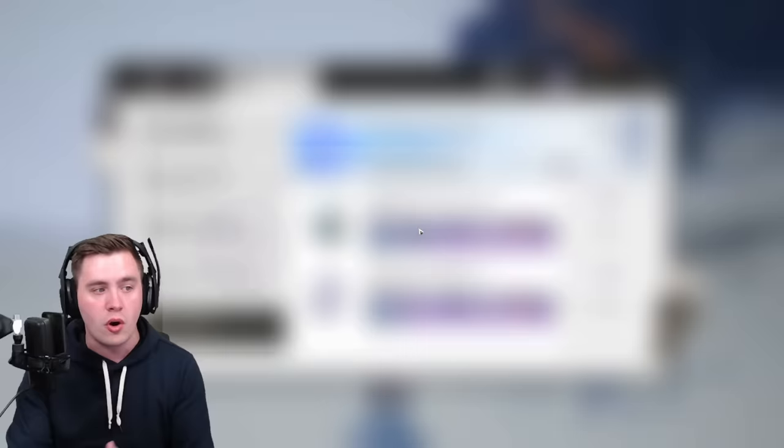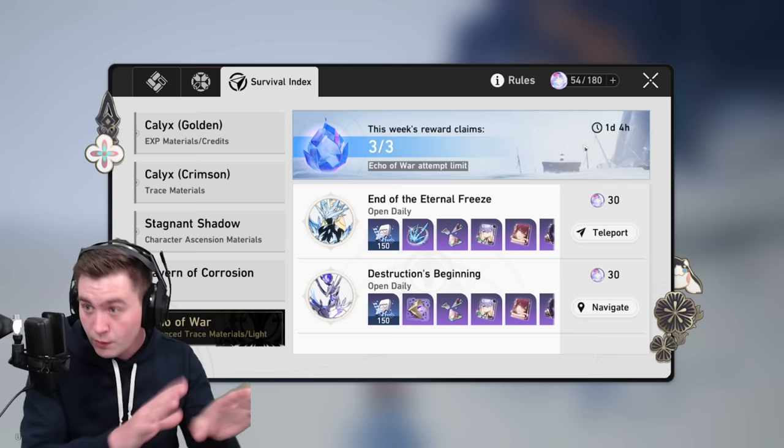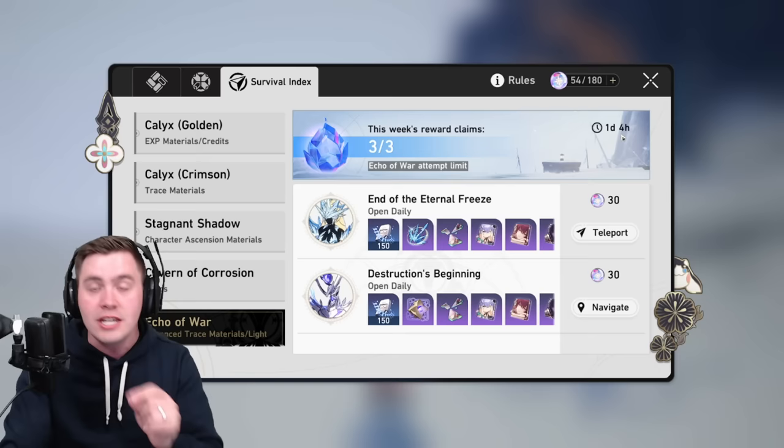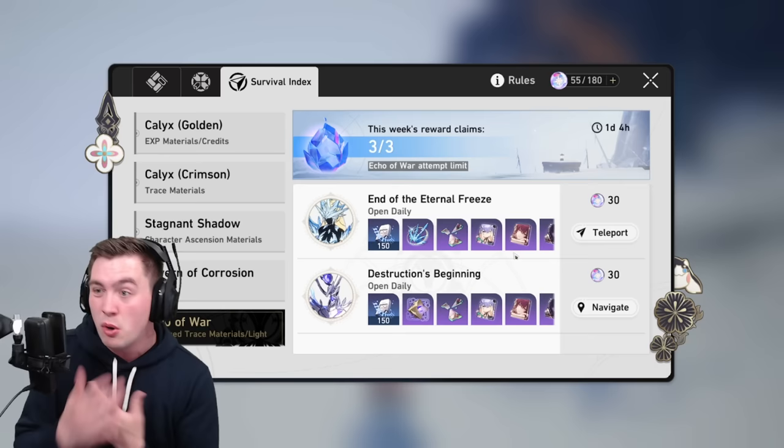Priority one each week is to fight the Echoes of War bosses, because these drop talent level-up materials, and this is one of the biggest guaranteed boosts of damage in the game. But you can only do it three times a week. My recommendation: push your Trailblazer level as far as you can this week and clear it at the highest level possible, because the rewards differ depending on how high the boss is. I'm rank 30 right now, and I'm going to be farming this soon because I want to level up some of my characters' talents.